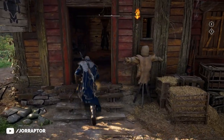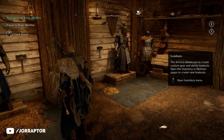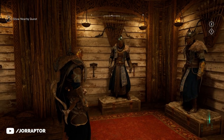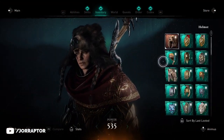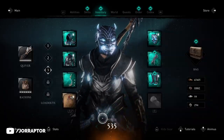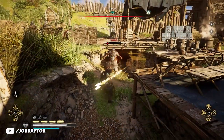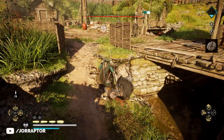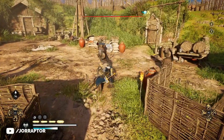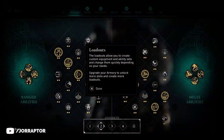Building the armory already gives you 2 loadout slots, and you will immediately see the armor set and weapons you currently have equipped on display in the building itself. What's also cool is that the moment you switch something in your inventory — like a headpiece or even a full armor set — it will immediately change inside the armory as well. It works the same as other loadout features we saw in games including Odyssey; you can very quickly switch between multiple gear and weapon combinations. If you go to the ability window, you can also see that you can link abilities to the loadout you have equipped.